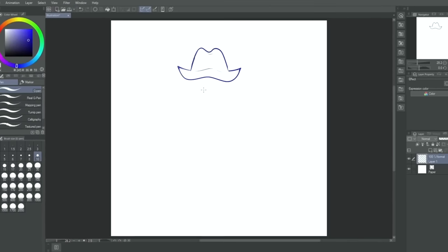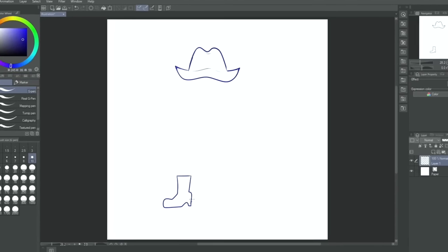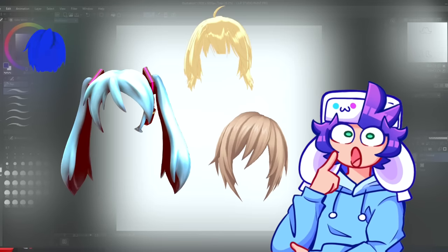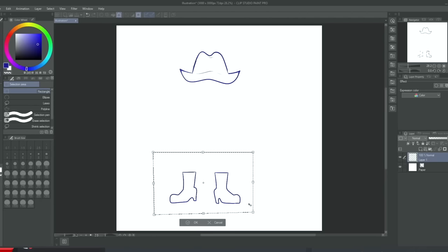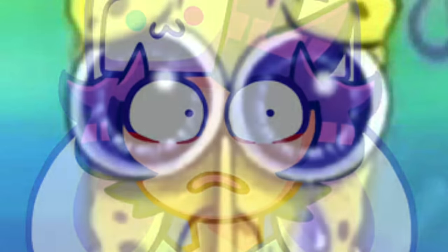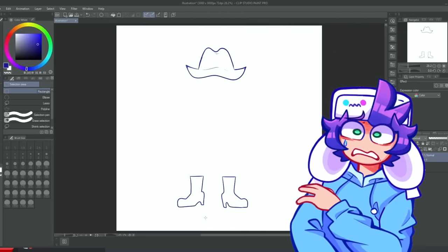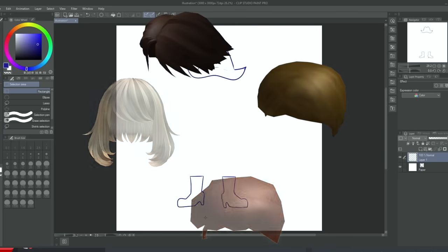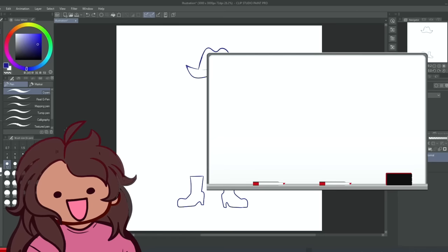Sona points out Gabe forgot to describe the body and asks about the hair. Gabe isn't even sure if the character has hair, which Sona finds ridiculous. He eventually says short hair with a squiggle, and that the head is oval-shaped.